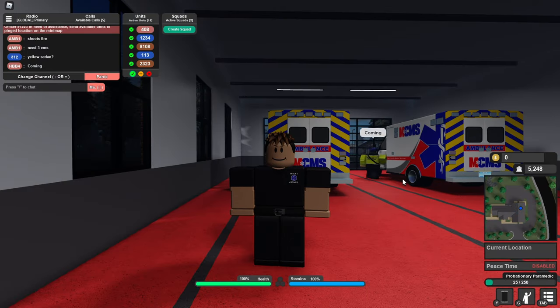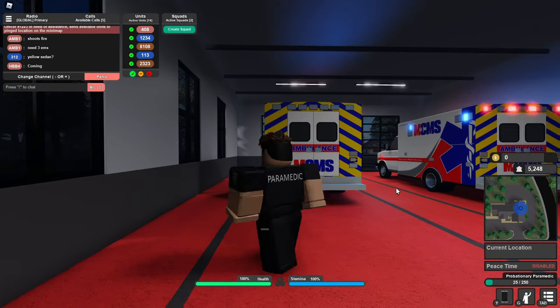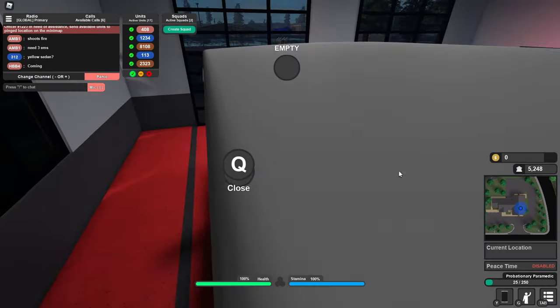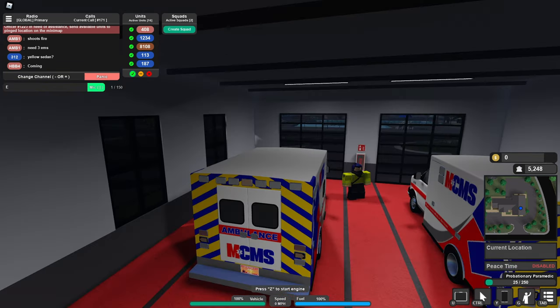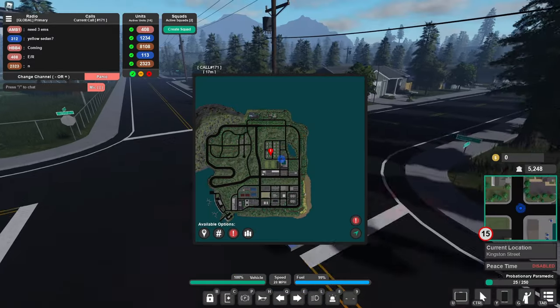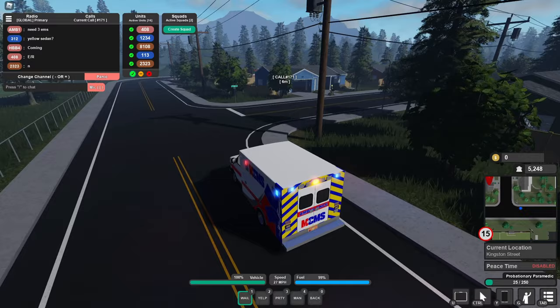We are back with some more Maple County. In today's video we're gonna be playing as EMS, which is very cool. We're gonna respond to some calls — we seem to have one right now. We got a bunch of them. We're gonna dispatch to 20 Oxford Street. We apparently got a stab wound. Let's go — can my ambulance start? There we go, driving over.